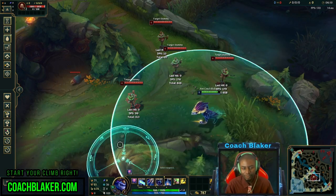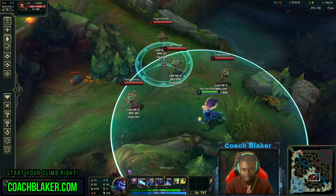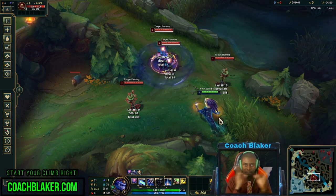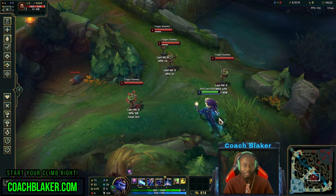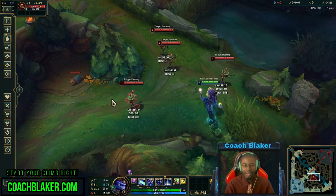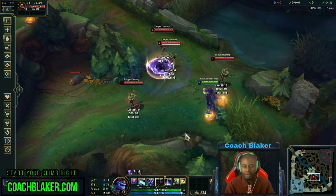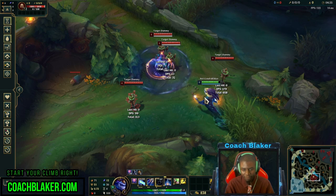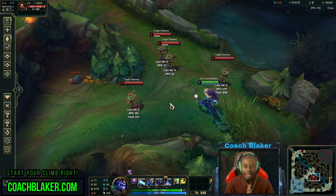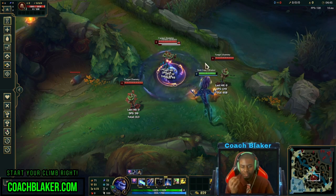The next thing is his E. This one is kind of like Lux E without travel time — it's the same thing except it doesn't shoot, it just appears. How you deal with this is the same way you deal with Lux E. You have to think about where he's going to put it. If you're just going straight, he's going to put it right behind you. But if you're juking all over the place, he's going to have a harder time, and you'll probably be on the edge and can get out of the suction easily.